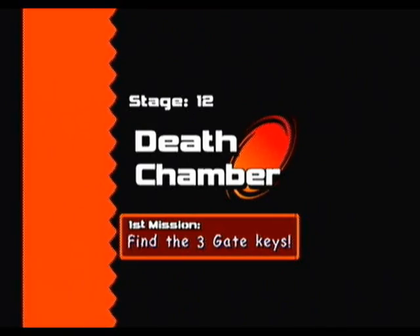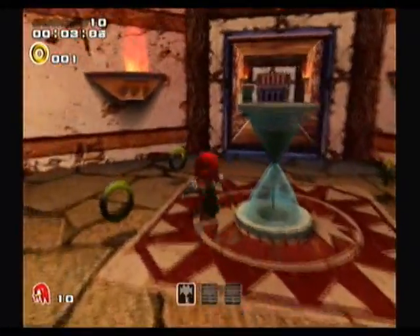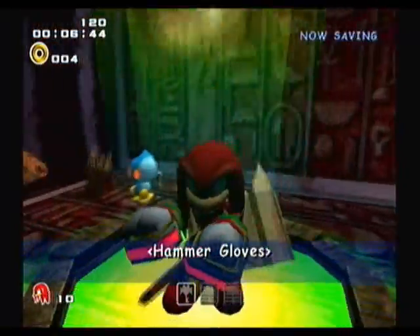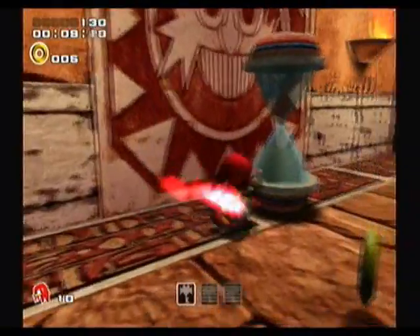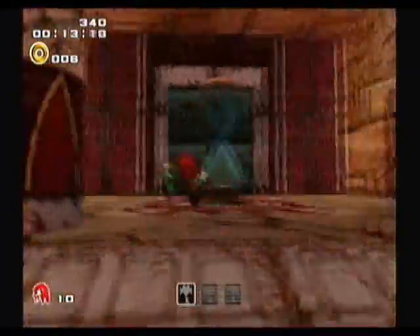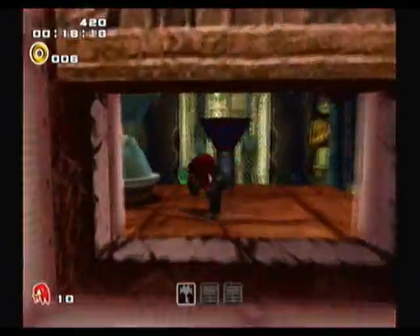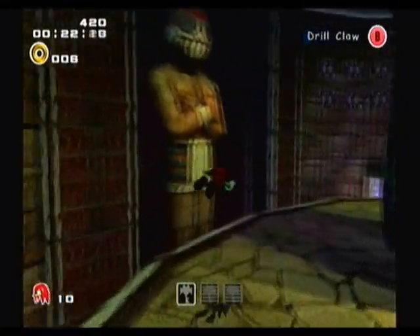All right, I'll do this level and the boss and then I'll stop for this recording session. The next power-up for Knuckles is right through that door — in here, the Hammer Gloves. They increase your attack power and you can break iron crates, which is pretty handy.